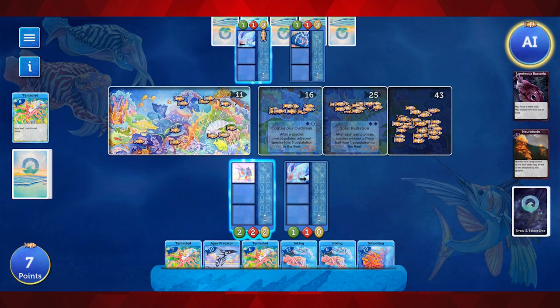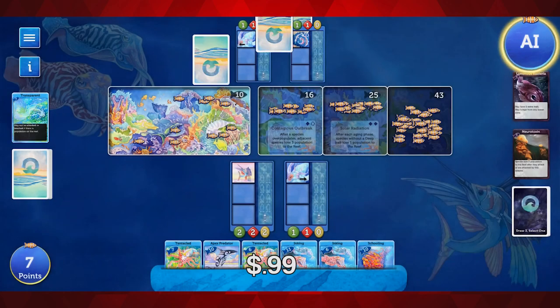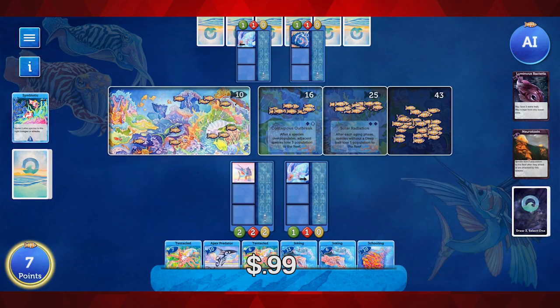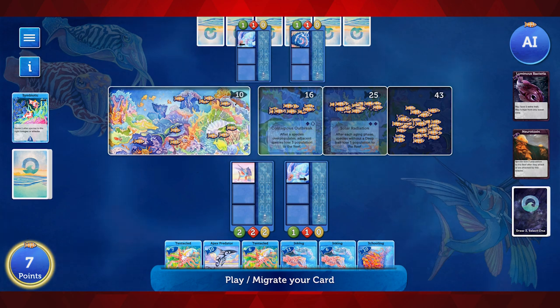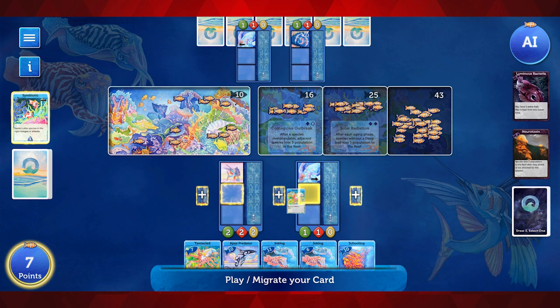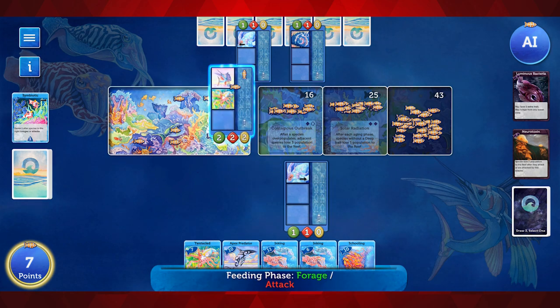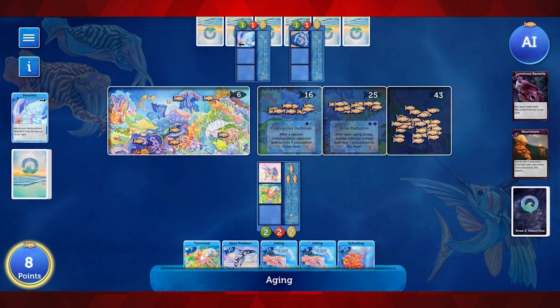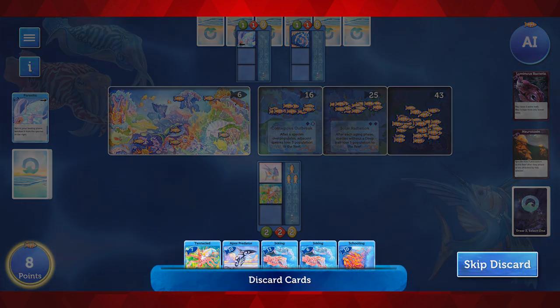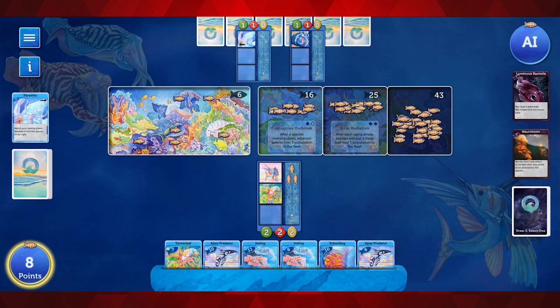Now, you can pay — I believe it's $1.99, maybe even $0.99 — a couple of bucks to upgrade your game a little bit to unlock a medium-level AI difficulty. Initially, you just start out with an easy level, as well as a pass-and-play mode, so you can play with someone next to you and pass the device back and forth. There's no online mode as of now, and there's no kind of progression or campaign mode. There are also some more deep cards that come along with that upgrade.